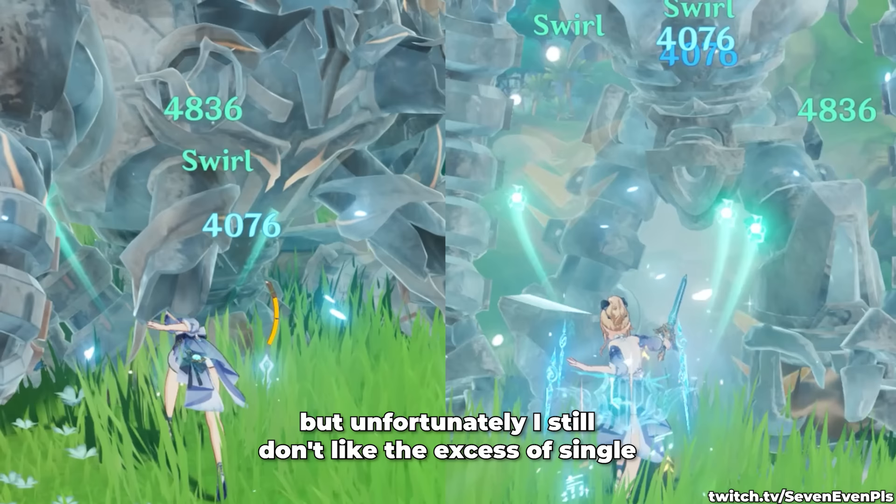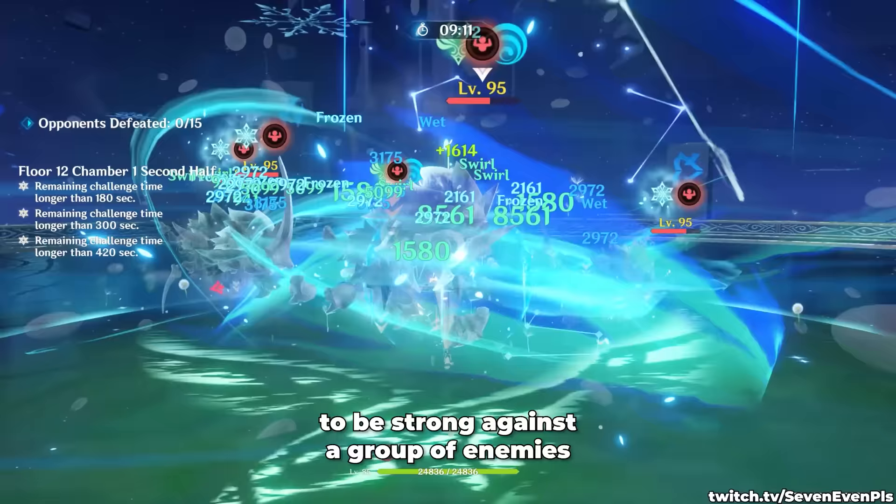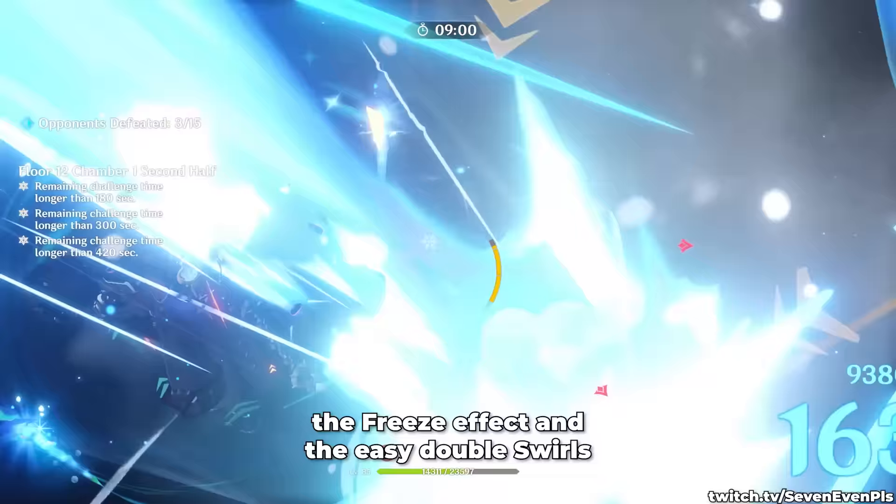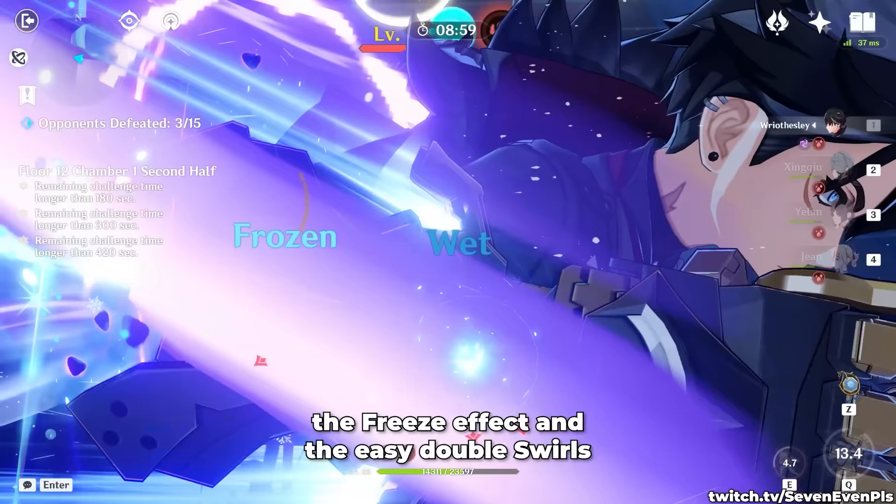I like this team, but unfortunately I still don't like the excess of single target units in a Freeze team. I want my Freeze team to be strong against a group of enemies, keeping them in place together with Anemo. If I'm in a single target scenario in the Abyss, the likelihood of it being a boss is pretty high, and that means giving up Blizzard Strayer, the Freeze effect, and the easy double swirls.